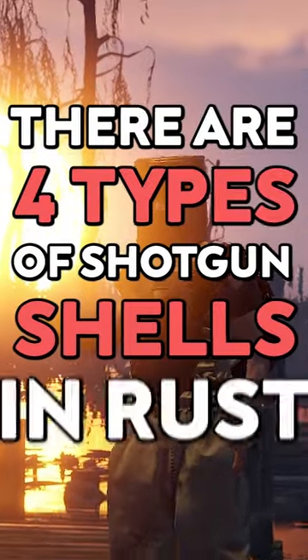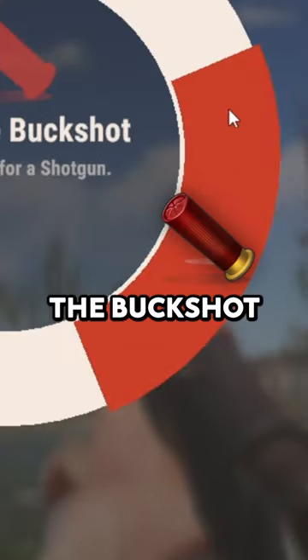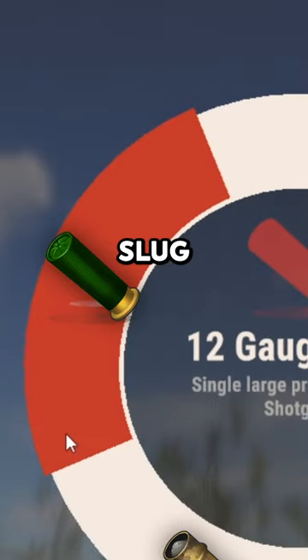There are four types of shotgun shells in Rust: the Handmade Shell, the Buckshot, the Incendiary Shell, and the Slug.